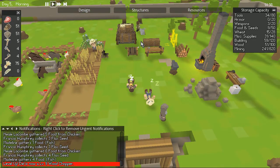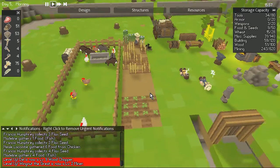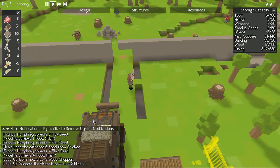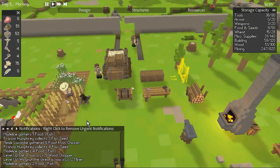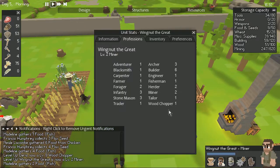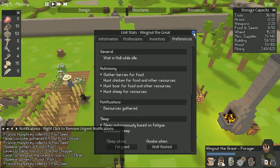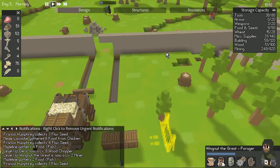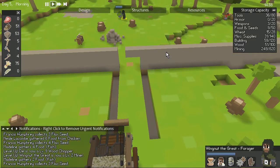Maybe I should send some people out to forage. I'm loathe to send James out because he's actually rather important. Wingnut has leveled up and he's mining — yay, good on you Wingnut! Okay, how about you Wingnut, you're going to go out and forage for a bit. Preferences: gather berries, hunt sheep, and hunt boar. I've got a few boar in my herding zone so I don't have to worry about restricting them.